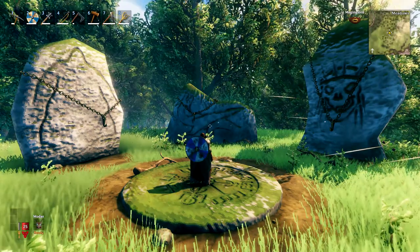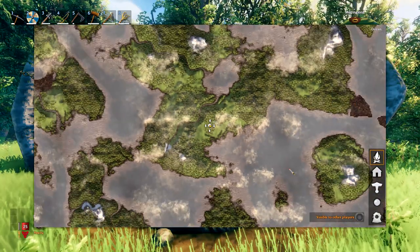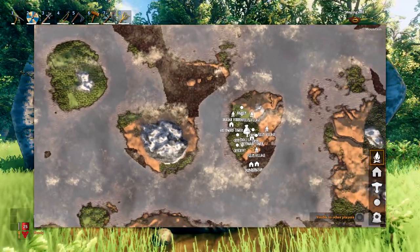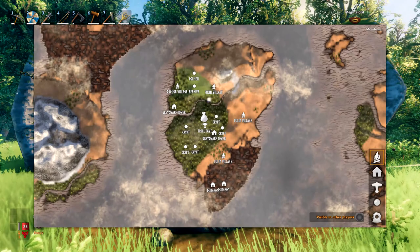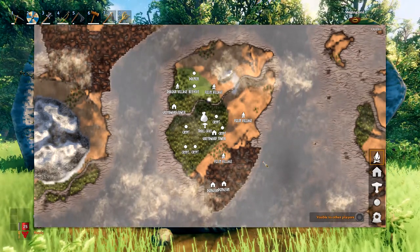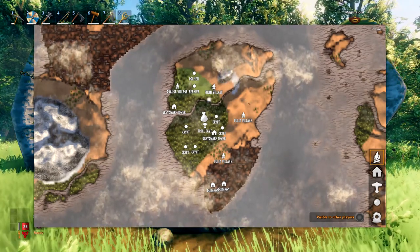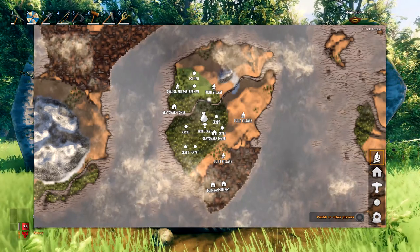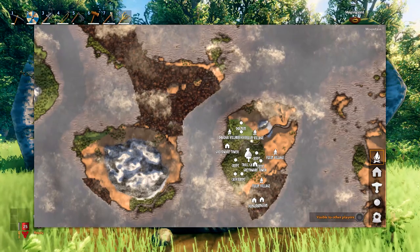Alright, so here we are. When we open up our map you won't be able to see anything too fancy right off the bat, but when we scroll a little bit down to the southeast you will find a very small island not too far from the spawn. It has a pretty cool shape and you can already see that it contains every single biome in the game — a small mountain peak, plains surrounding the black forest and the meadows, and a little swamp area.